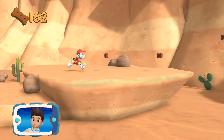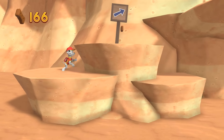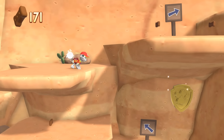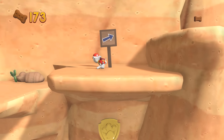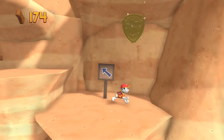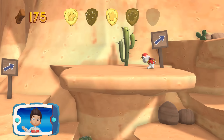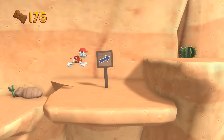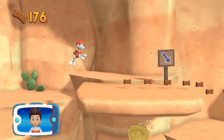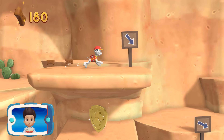Jake's along this path and Marshall needs to patch him up. There's a golden paw print close by! A golden paw print! You got it! Collect all the golden paw prints that you find. I'm detecting a golden paw print somewhere nearby. You got the pup treats!